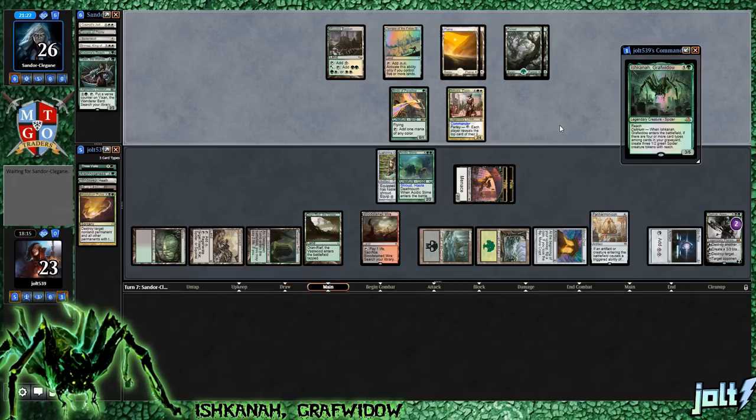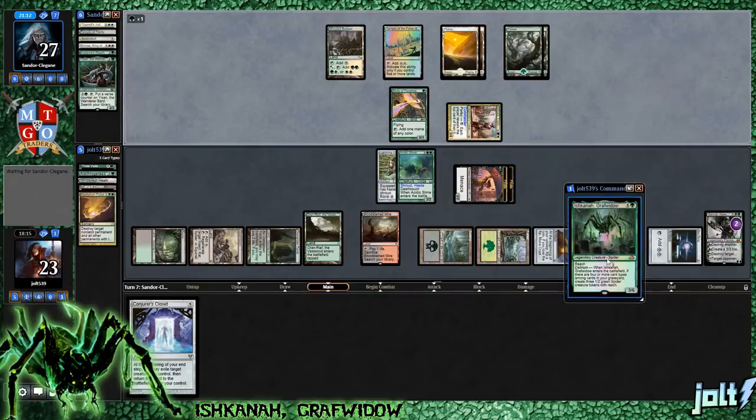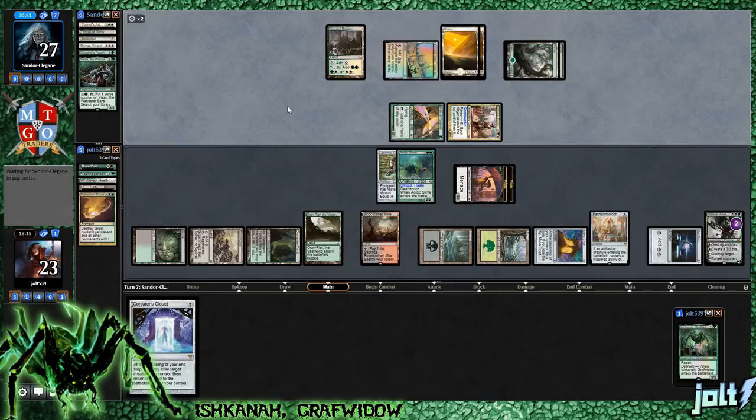We have a couple of different options - Nyxweaver, which is an enchantment creature, Grisly Salvage, Life from the Loam. Those are all great options. Conjurer's Closet! Now unfortunately with Conjurer's Closet we can shift Lightning Greaves over onto one of our Pirates, but we'd end up using Conjurer's Closet on Acidic Slime - pretty much the only option. I hate to go for land destruction, but it's possible. If we get an artifact in the graveyard off Conjurer's Closet, that will give us the Delirium that we want, and that will put us in a position where we can go for Ishkana.